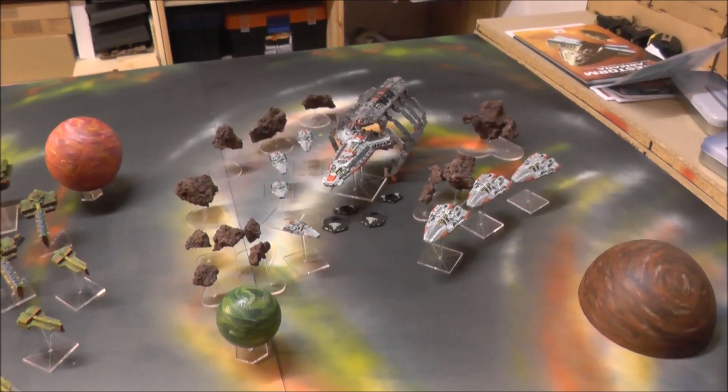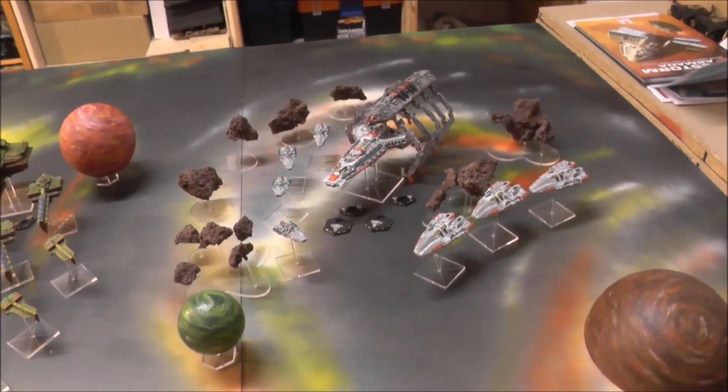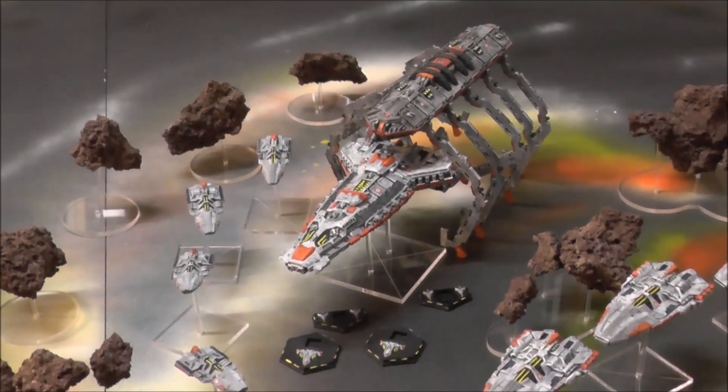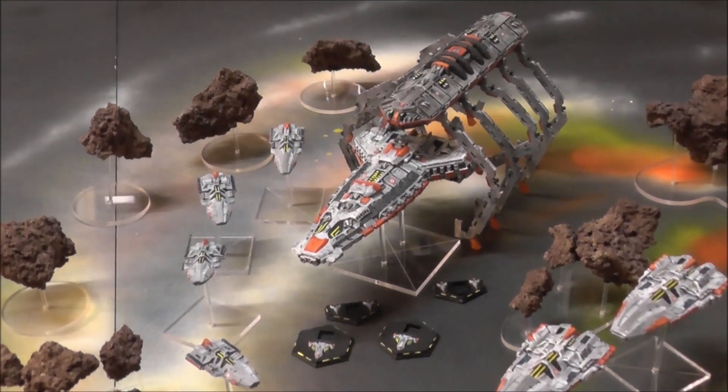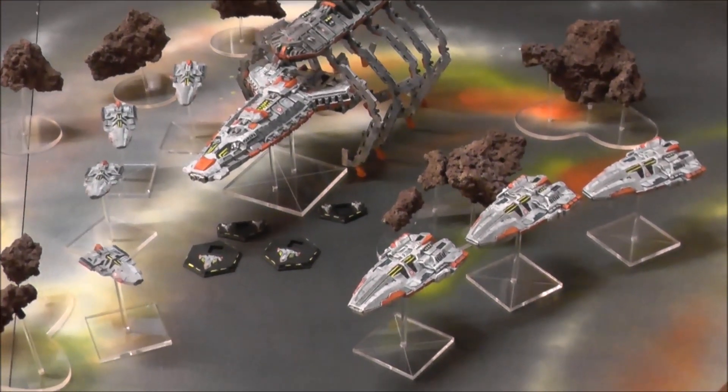On this side you see the Terran Alliance painted by myself, Hank. There's a Tyran class battleship in the middle just splitting both from the Valhalla station. Four frigates and three medium cruisers.